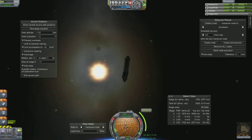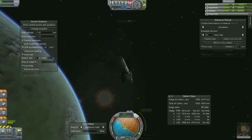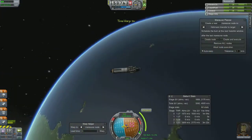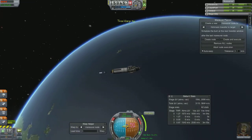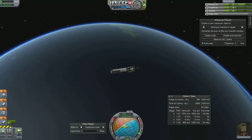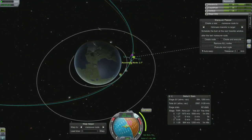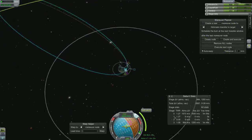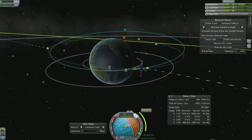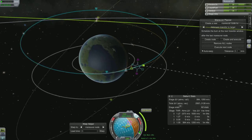I'm now in orbit around Kerbin and I'm going to start planning my maneuver to get the transfer to Minmus. I'm setting up my burn and moving to my burn start point. I ended up over-burning and putting my apoapsis out past the orbit of Minmus, so I had to do some corrections. With Minmus being at a different inclination, I also set up a plane change at the ascending node.